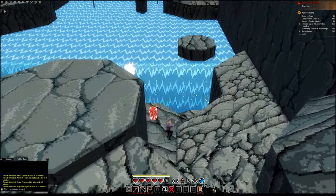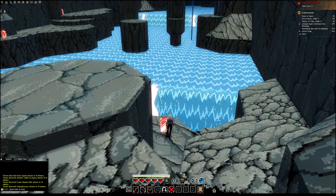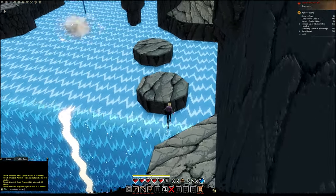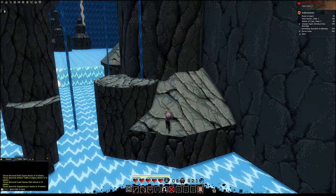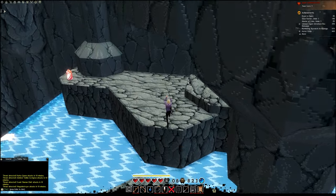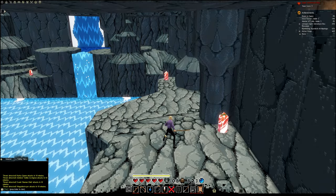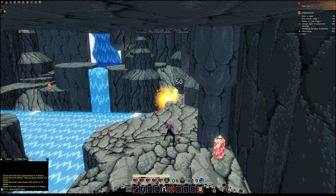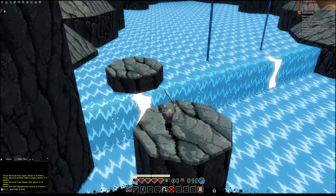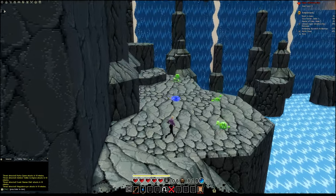We're going to wait for this rock to pop up and then hit the crystal, popping up the second rock. Now we need to have both crystals go off at pretty much the same time, so I'm going to stand by this one and use a bomb for the second one.